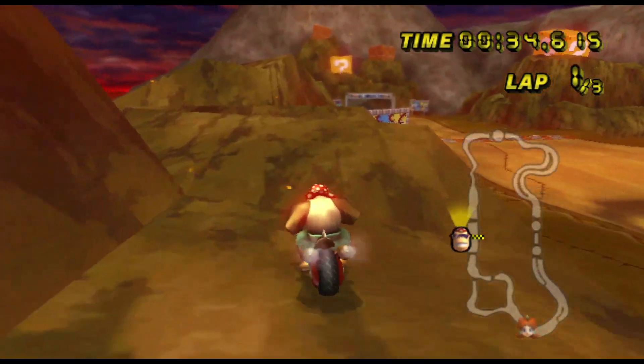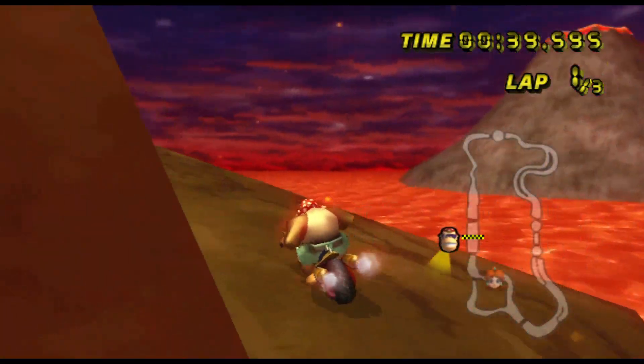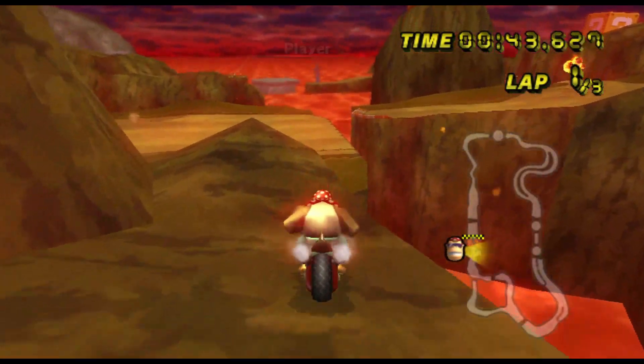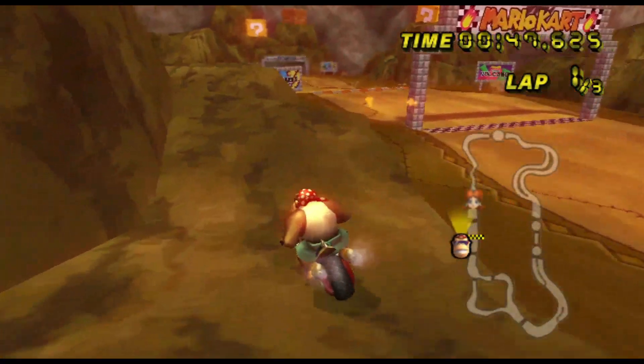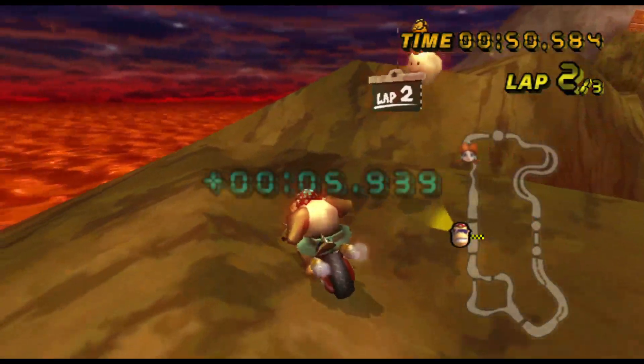Once you're on the rock, you want to have some fairly precise lines — basically going around the rock and staying close to the edge. That's how it can trick Lakitu into thinking that it's a lap. And by crossing this edge right here and maintaining on the edge, you'll be able to get a lap.